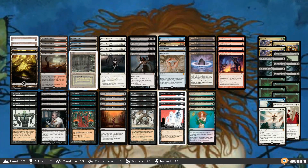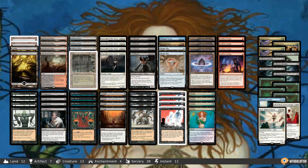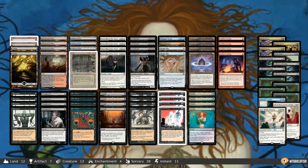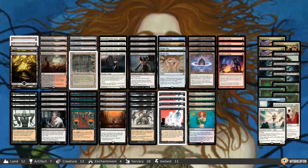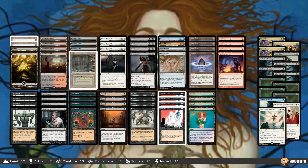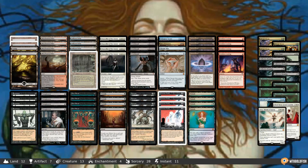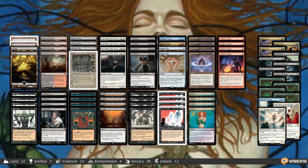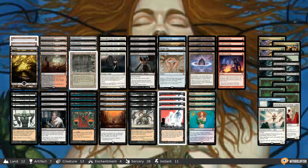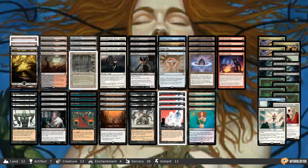Reanimator is a thing in Legacy — it's been around for a while — but there's a relatively new build of Reanimator, Red-Black Reanimator, which is pretty sweet. This is like an extremely all-in build of Reanimator. Every single card is dedicated to one specific purpose, and that's getting a huge threat on the battlefield on Turn 1. This build is from SWPC on Magic Online, who recently took it to an undefeated finish in a Legacy League — congrats to SWPC on their finish with the deck.